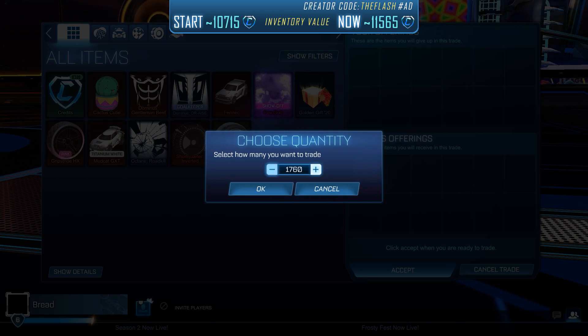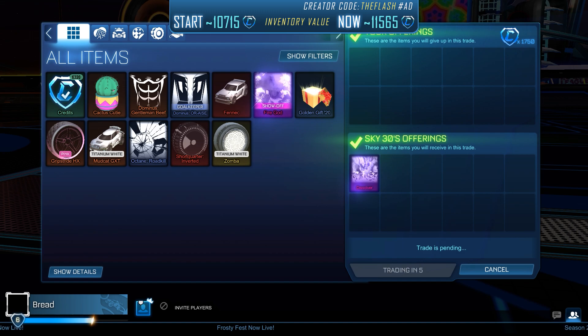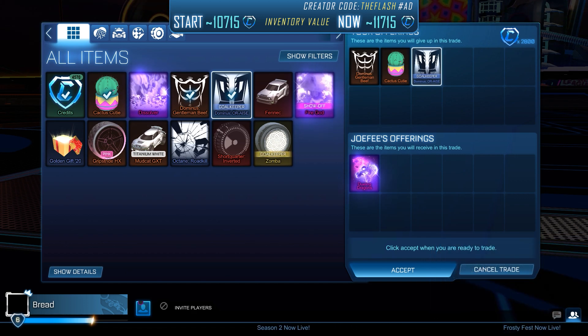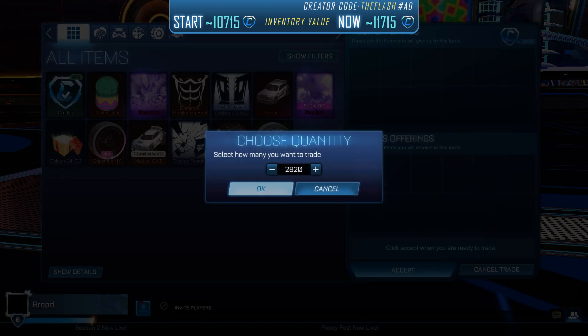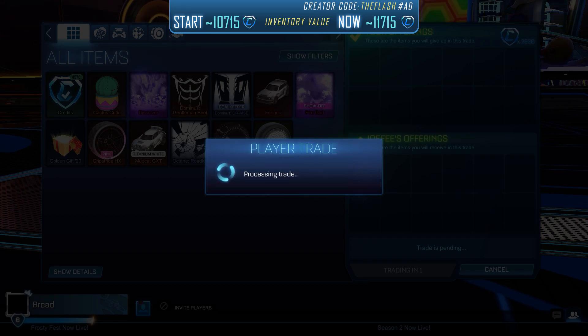In the next trade, we bought a Dissolver for 1,750 credits. It's currently selling for 1,900 to 1,950. A guy from RL Garage added me because of my offer for Dueling Dragons — I was offering 2,800 credits, but in the trade he was asking for more. I threw in all my random items but he wasn't interested, and we ended up with a deal of 2,820 credits.